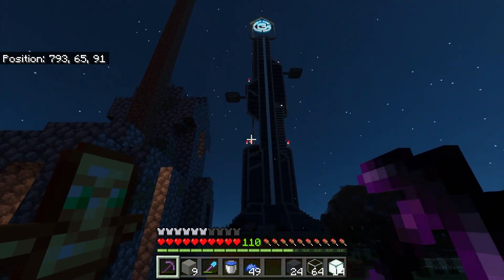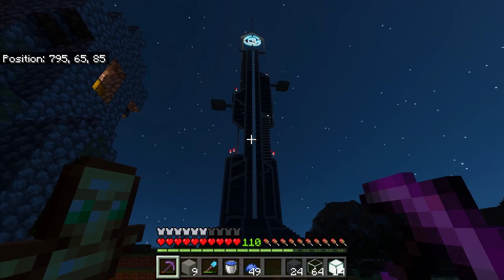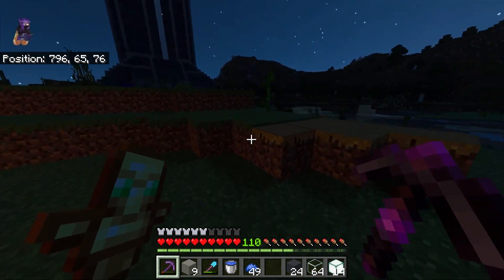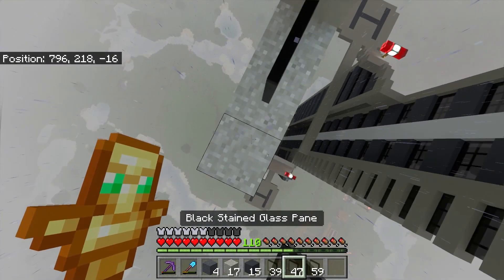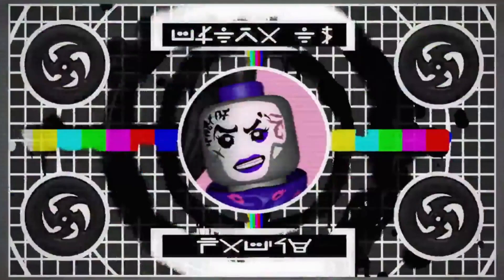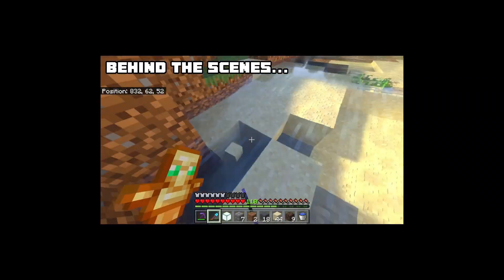Okay guys, the reason I stopped here is because we are finally done with the build. But the catch is that it's only done on one side, so it's basically a 2D image — we gotta do the rest of the sides. Finally, at last we are done with the build, the whole thing is now fully 3D. I didn't clickbait you guys — maybe not the logo up there, but apart from that we are basically done now. Now we can move on to everyone's favourite part — the cinematics.